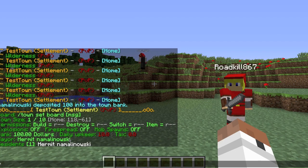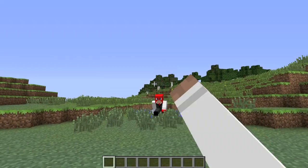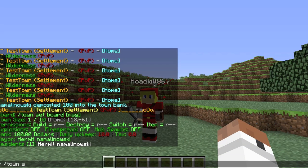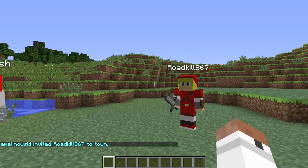In the bank section it shows 100 dollars, daily upkeep of 10, taxes at nothing, the mayor name, and residents in your town. Now I'm going to add a player to my town — it's slash town add and then the player name. I'll add Roadkill.